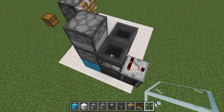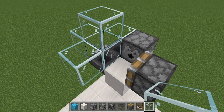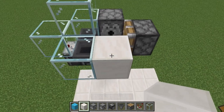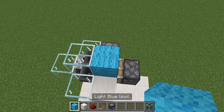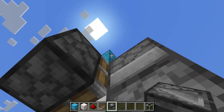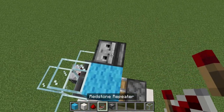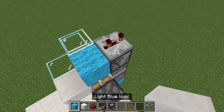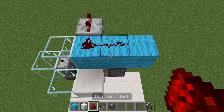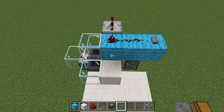Grab your glass blocks and place one here, then a temporary block, then three more glass blocks to form a casing. Remove the temporary block. Place another building block against the glass, then a block against the top glass block. Get your last observer, come around and place it running into the dispenser so the arrow is pointing down into it. Place a repeater on the observer's face and set it to three ticks of delay. Place another block, then redstone dust on these two blocks, and place the stone button here for now.